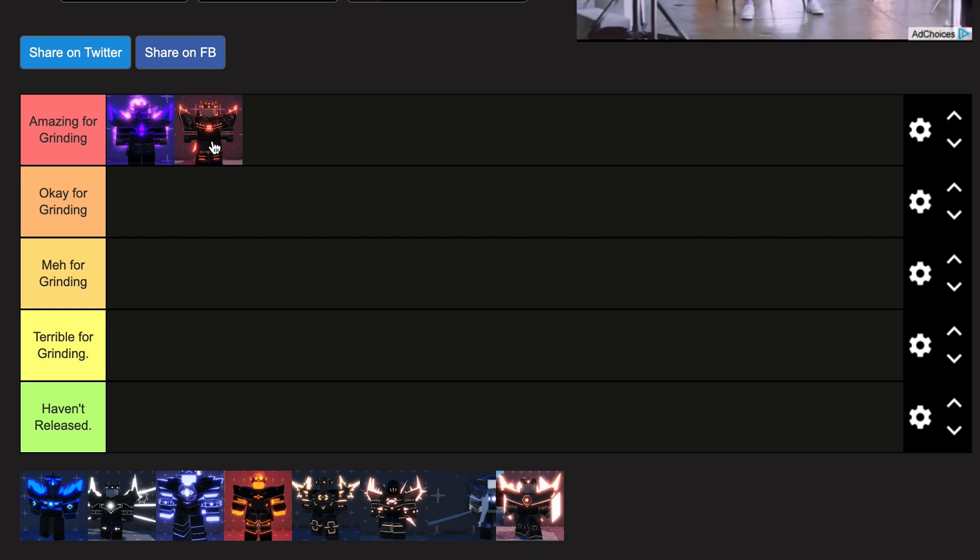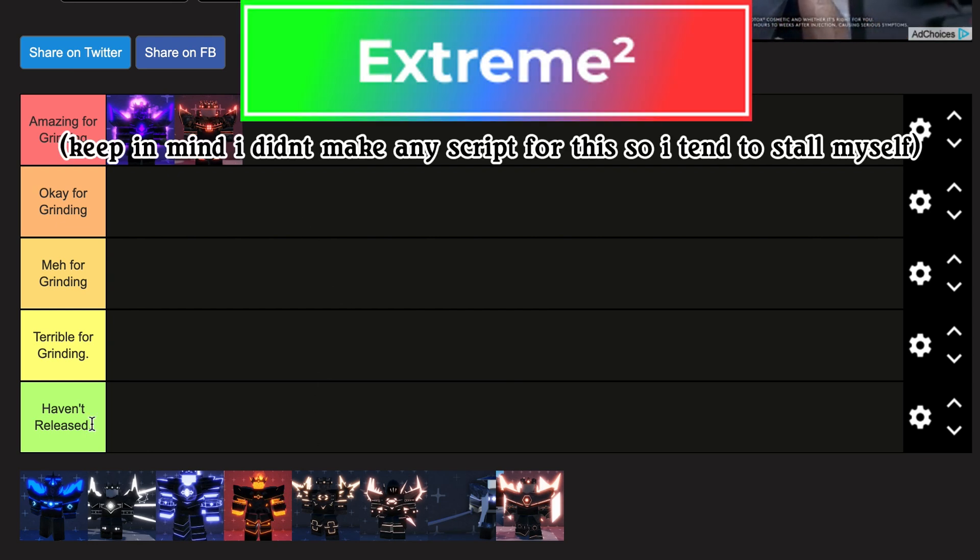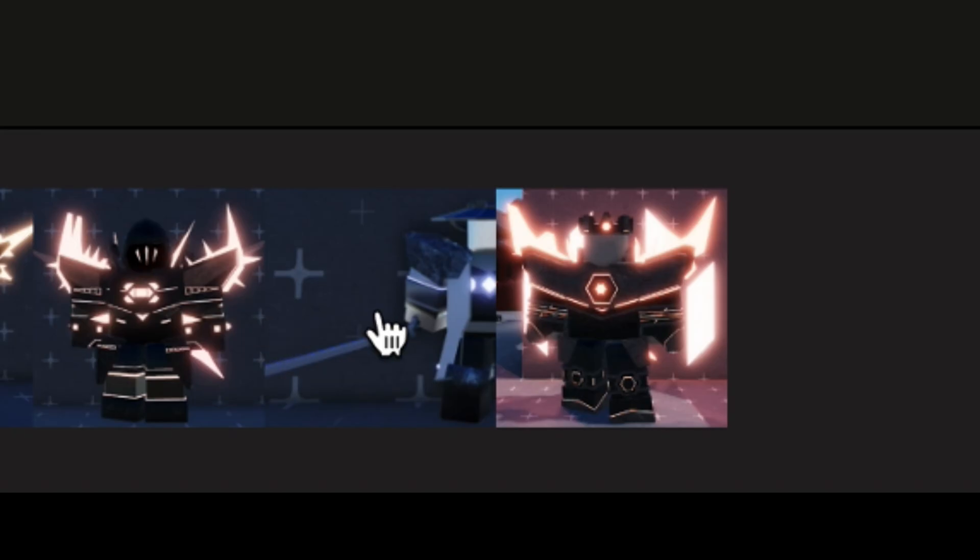Next is Overlord Two. Overlord Two is pretty much the GOAT for grinding. You can use it for sniper grinding, for basic crates, and you can basically get hundreds and hundreds of levels an hour from the hill on Extreme Two mode.